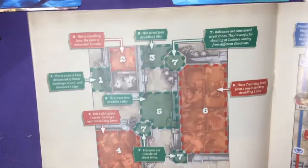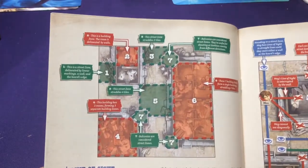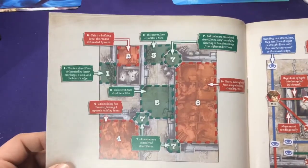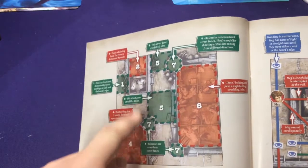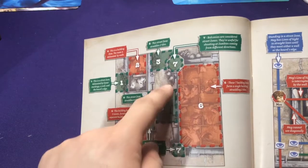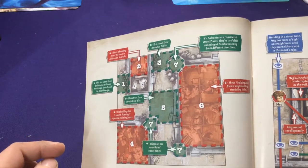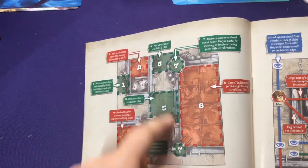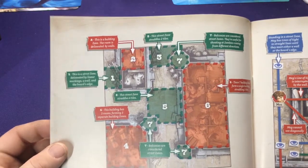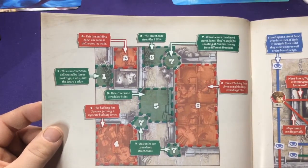The guide explains how zones and stuff work. A zone is basically any square that is walled off, whether inside a building or on the play map divided by sections. All four tiles here could be one zone because each side is barricaded off. The building itself is one full zone because it's all one giant area.